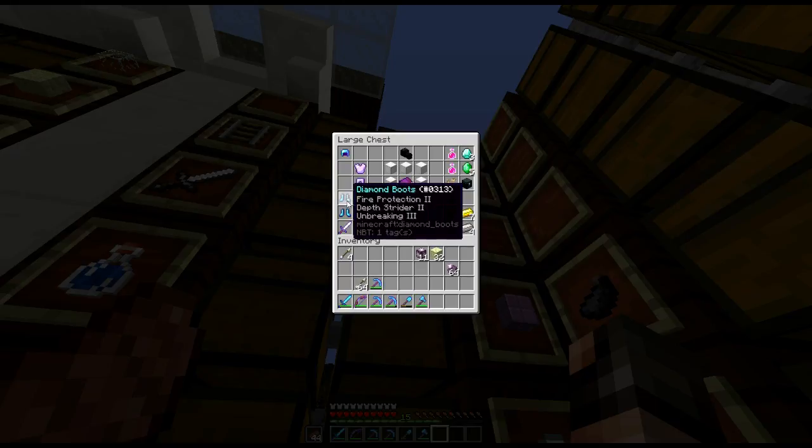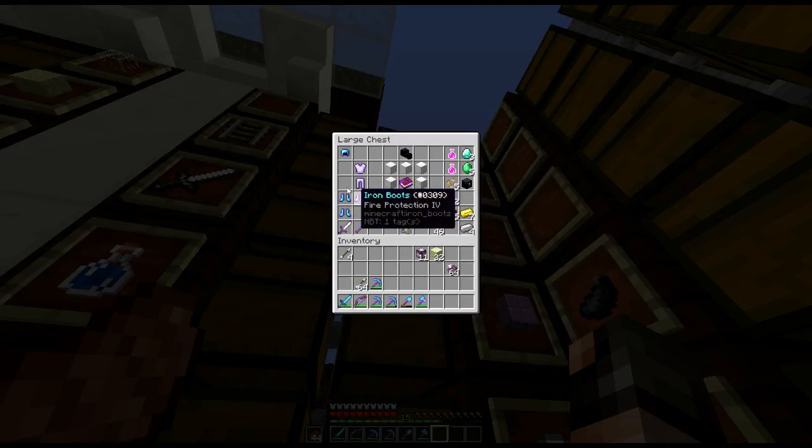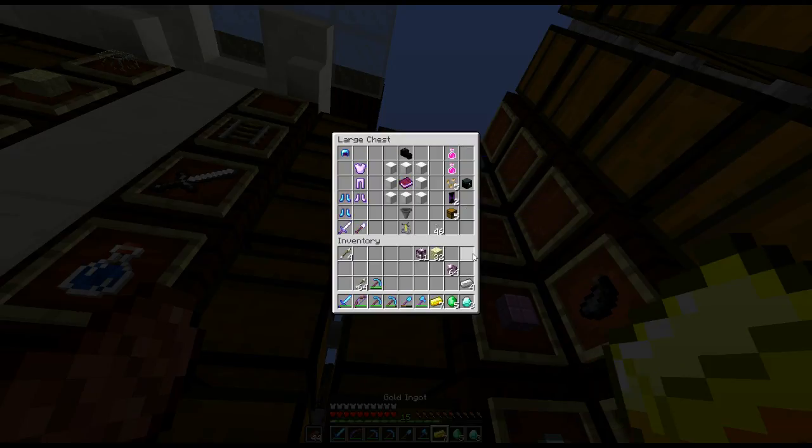Stride 2 is good, Unbreaking 3 is good, Fire Protection 4 is okay, but what it's really good at is repairing. We'll be able to use that to repair our existing stuff or combine things together. Then we've just got some basic iron stuff as well.